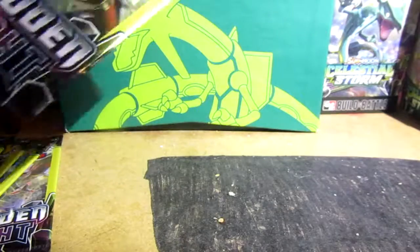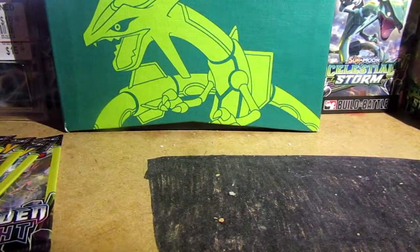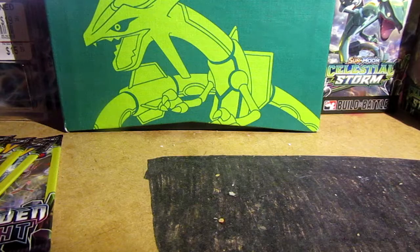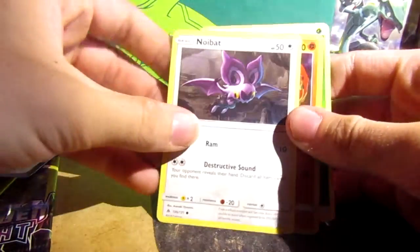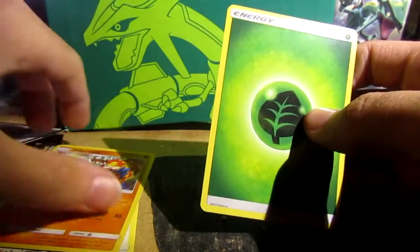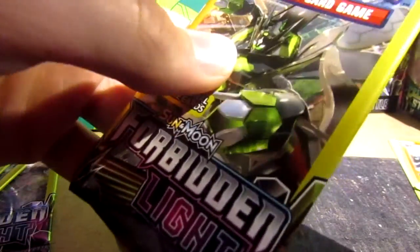So we're gonna start with this. These do not have a code in them. We have a Noibat, a Farfetch'd, Grass Energy. Also, the energy thing carries through to these. These used to be really somewhat decent actually — they are still decent. But everything in here is completely random.